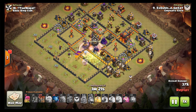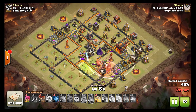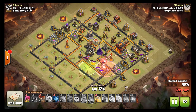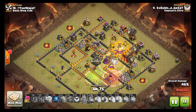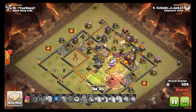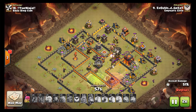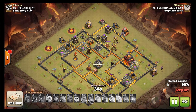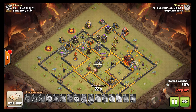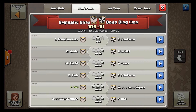He decides to send in the lalo down here, which will send these balloons directly into this inferno should the air defense be down - good information to have. Heal spell goes down, queen's still alive so she's gonna mess with the lalo portion, but balloons are still gonna come up and do a decent job working through. He gets enough minions down to get the second star. He ends up with like 75% or something like that.